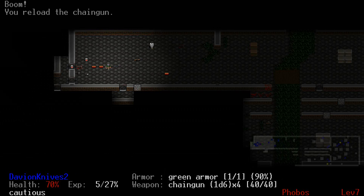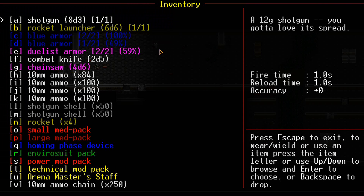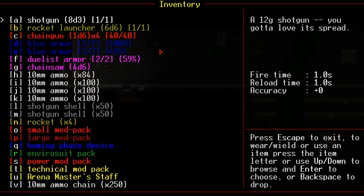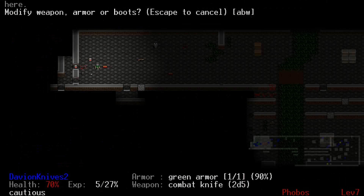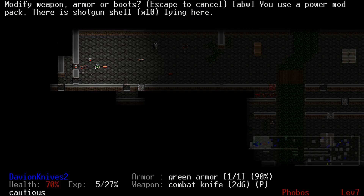Wow, he had all those? Alright, I want those health packs cause I don't have that many. I wanna keep the home and face device. I just wanna keep at least one environmental suit. Power Mod Pack — you're gonna go on that Comet Knife now. We'll put on the Power Mod Pack. It's now a 2d6 weapon. Once I get a Bulk Mod Pack on it, it'll be a Chain Sword — a nice little melee weapon to use.